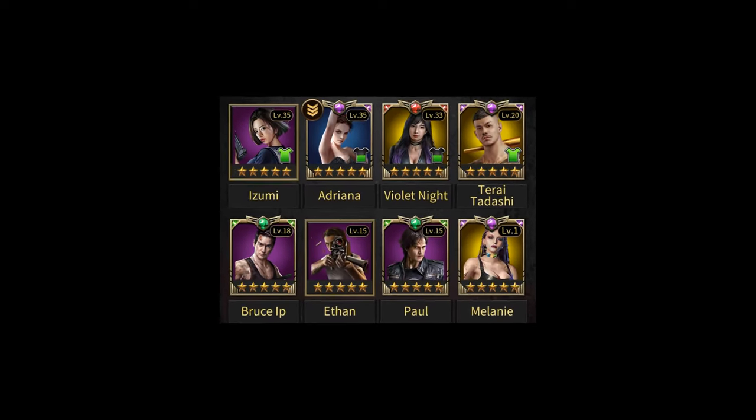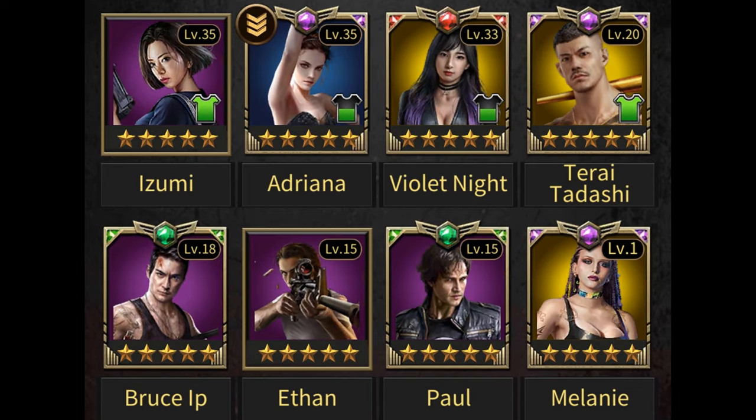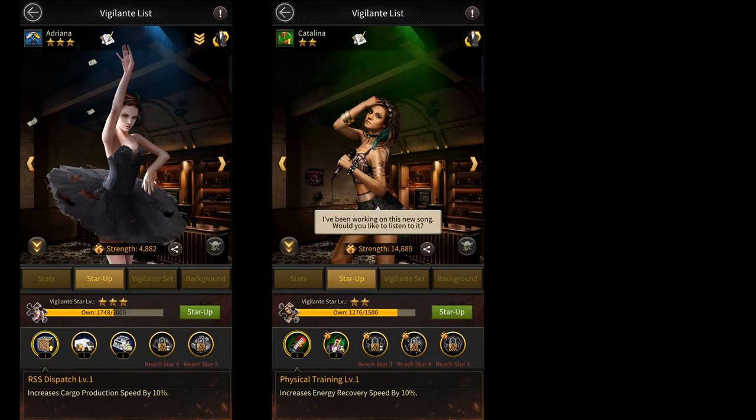In this video, I'm going to be showing you the quickest way to get a 5-star vigilante in the game. There are a lot of different vigilantes, but if your goal is to get a 5-star vigilante as quickly as possible, you should get one of the three blue vigilantes that can be bought using gold: Adriana, Catalina, and Charles.